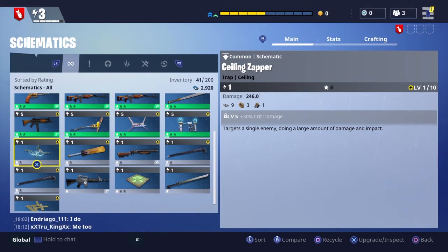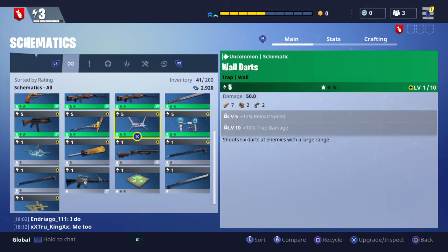The best trap you need to get is the walled darts. The walled darts basically damage enemies even from far away — they shoot a lot of darts, deal multiple damage to multiple enemies, and I think they're honestly the best trap you can possibly ask for.